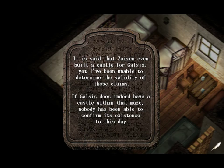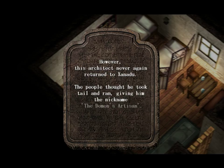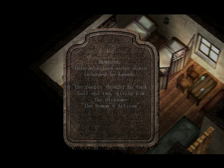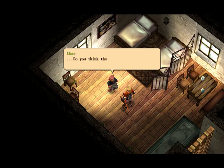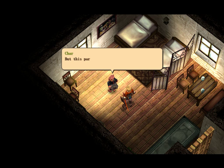Xyzen played his part well — daily provisions, weapons, and even all manner of medicines were littered about in great number in the caves. So great were his talents that he had even cured the king of the time of the millennial slumber. Through great skill and wit, the famous craftsman transformed the sacred caves into a labyrinthine fortress, serving not only to protect Galsys but also to hinder the sword bearer. It is said Xyzen even built a castle for Galsys, yet validity of those claims remains unconfirmed. If Galsys does indeed have a castle within that maze, nobody has been able to confirm its existence to this day. However, this architect never again returned to sanity — the people thought he took tail and ran, giving him the nickname 'The Demon's Artisan.' These ruins here could be related to the traps written here — this Xyzen person could very likely have made the labyrinth in ruins. But this part about him never coming back... he probably died there too.